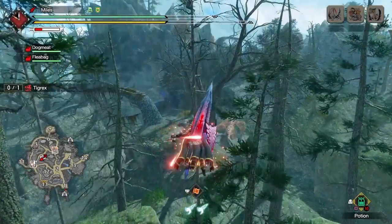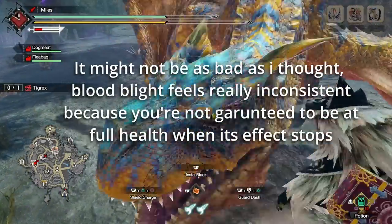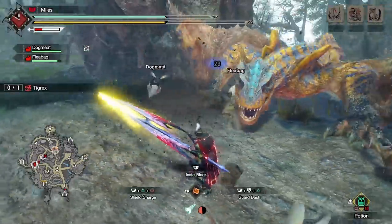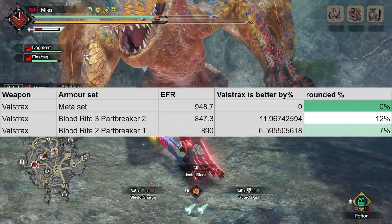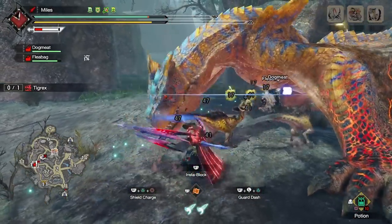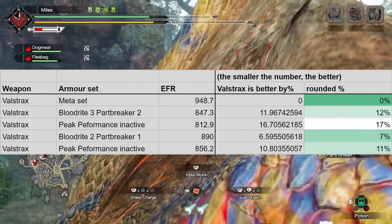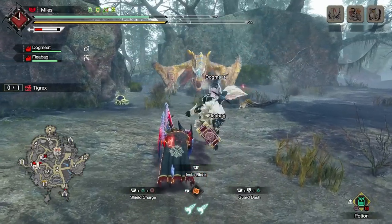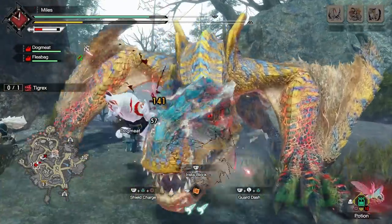The only problem is that when fighting afflicted monsters, they give you Blood Blight, which feels like a direct upgrade to Blood Rite — so bringing Blood Rite to afflicted monsters can feel like a bit of a waste. That said, assuming your Peak Performance is active, a meta set is only 12% better than the Blood Rite 3 set, and 7% better than the Blood Rite 2 set. If Peak Performance isn't active, the meta set pushes ahead to 17% better than Blood Rite 3 and 11% better than Blood Rite 2. Overall it's a very comfortable style — you basically never need to use potions again — and I'd give it a 4 out of 5.